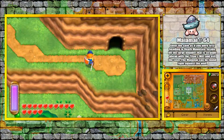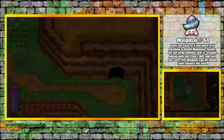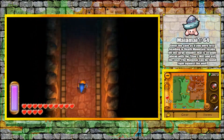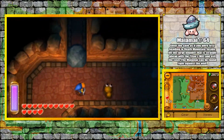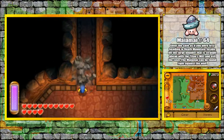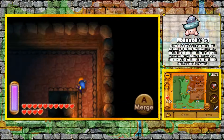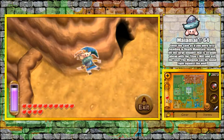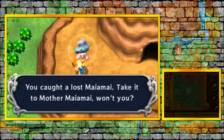Now we're near the entrance to Death Mountain. Earlier when we trekked up Death Mountain, there was this impassable rock we couldn't move. Now that we have the power of the Titan's Mitts, we can move it and enter here to get this one Mai Mai that we saw way earlier but couldn't reach because of that stupid rock. Mai Mai 64.